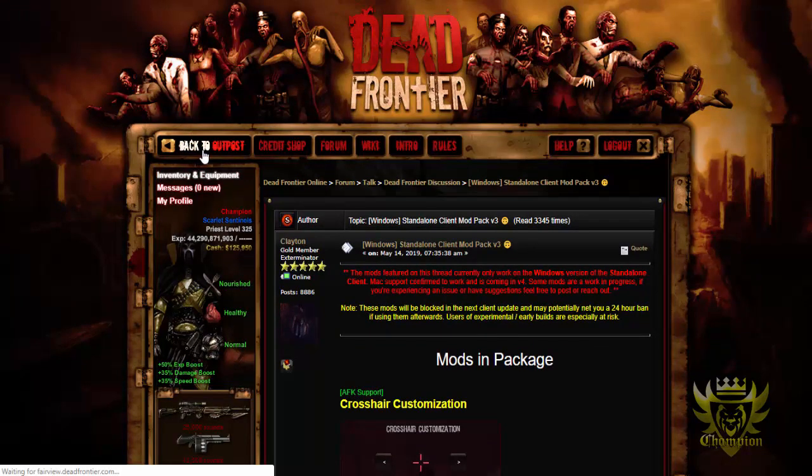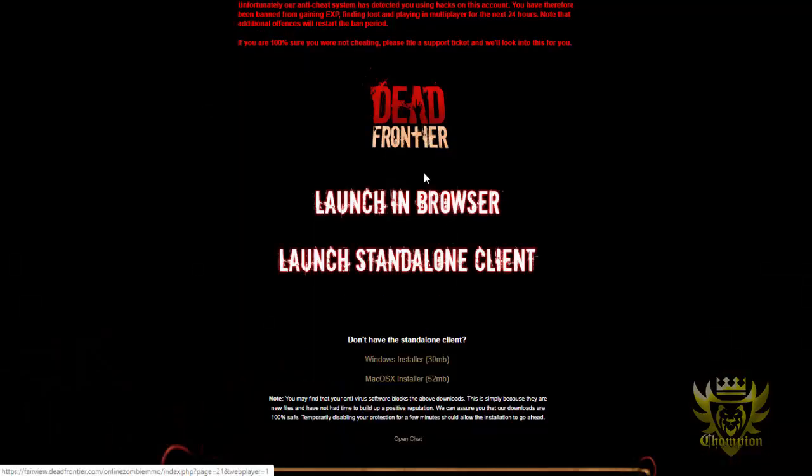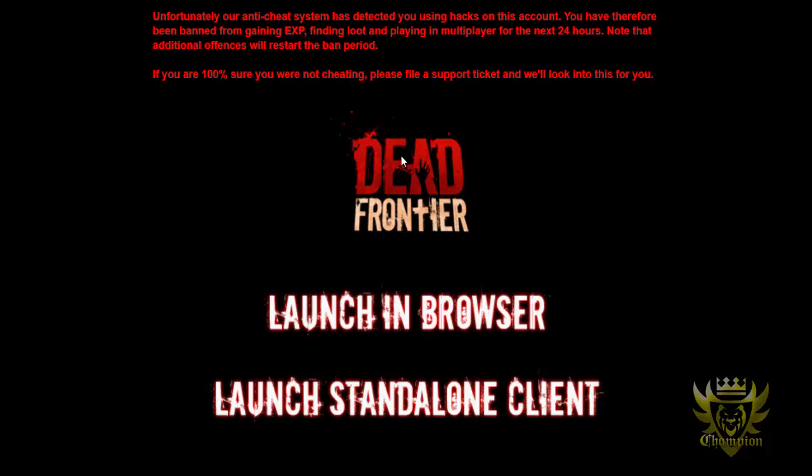I'll show you guys the ban message. Every time I click on Arena — I'm at P13 Outpost Attack — there's the ban message. I'll make it a little bit bigger: 'Unfortunately, our anti-cheat system has detected you use hacks on this account. You have therefore been banned from gaining exp, finding loot, and playing multiplayer for the next 24 hours. Additional offenses will restart the ban period. If you're 100% sure you are not cheating, please file a support ticket.' The anti-cheat system auto-bans you — it's not an administrator or moderator, it's just the cheat system. The mod pack triggered it.